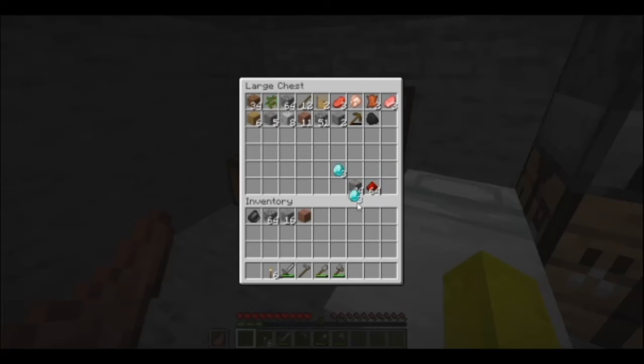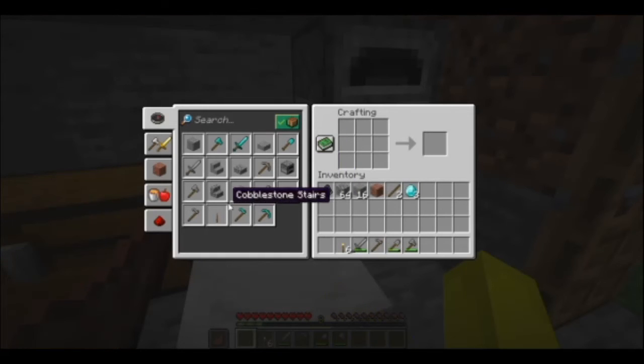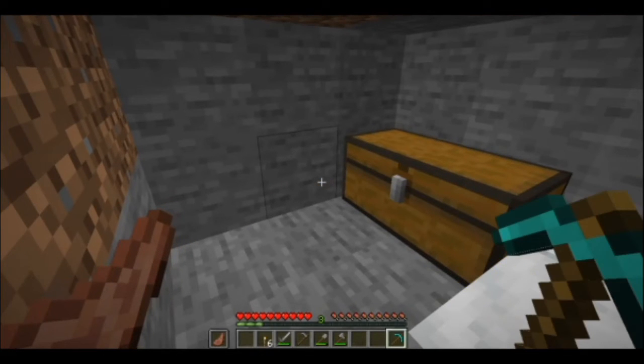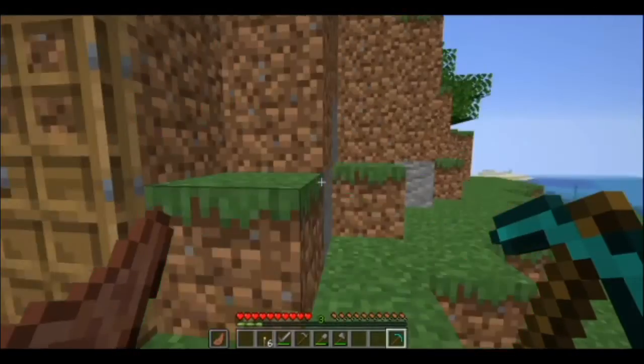With those diamonds: you need three diamonds for a diamond pickaxe to mine obsidian, two diamonds for an enchantment table, and it never hurts to have an extra. Go ahead, take your three diamonds and two sticks and craft your very own diamond pickaxe. We're only on step five and we already have a diamond pickaxe!